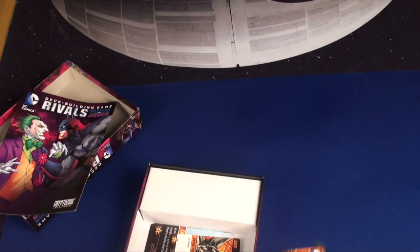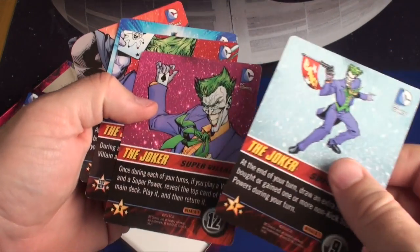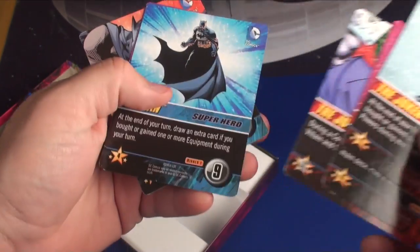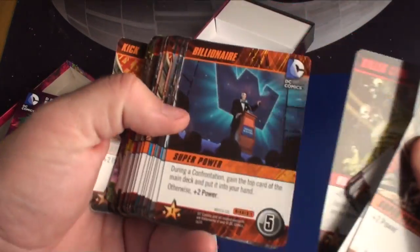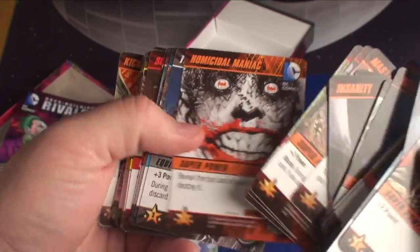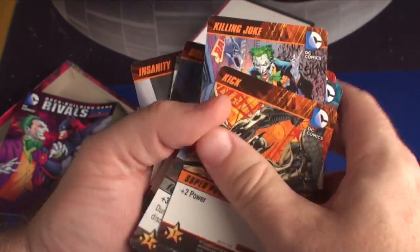You're going to get a number of cards — three for the Joker, where you can see the card's stats go up, and three for Batman. You're also going to get a number of cards that match the original. Some villains work a little bit differently, but all the cards are going to be centered around Batman and the Joker fighting each other.